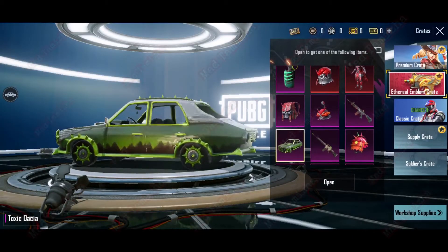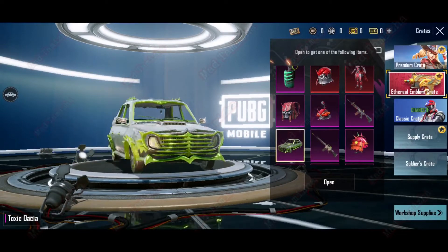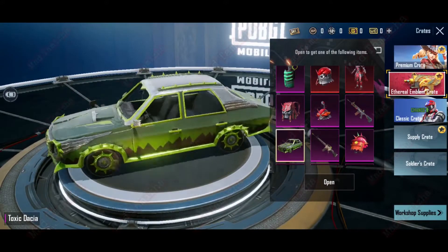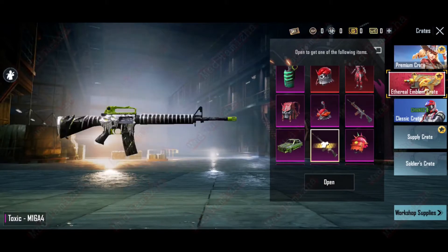You see, I am Rite Lord Smoke skin — Rite Lord Smoke Grenade. You see, I am Rite Dacia skin — Rite Lord Toxic Dacia. Nice. You see, I am Rite Toxic M16A4 skin.